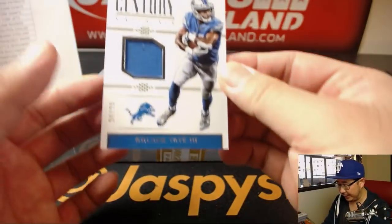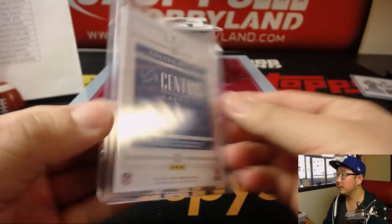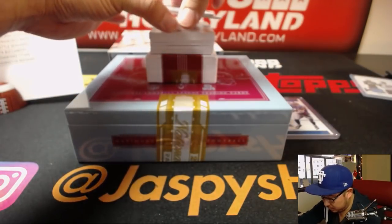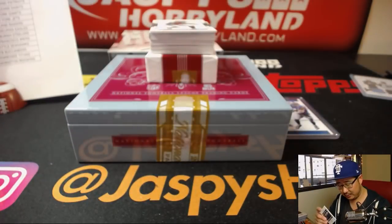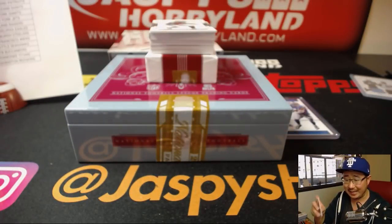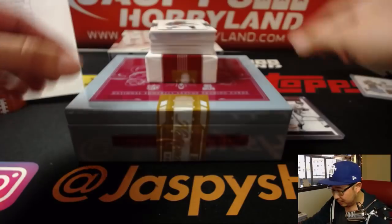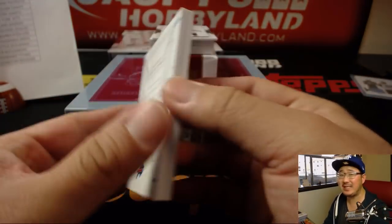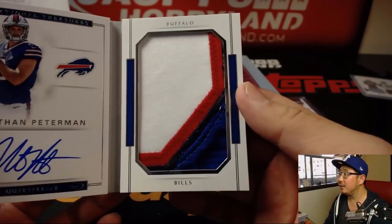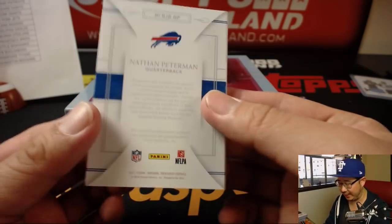He's loaded with hits. Century Materials — Golden Tate, 94 out of 99, for the Lions, another one for Eric O. Century Materials — Mike Ditka for the Bears, 20 out of 99, another Bear for Zach Fowler. The book is Nathan Peterman, 47 out of 99 — excellent patch, nice on-book auto — Eric O. with the Buffalo Bills.